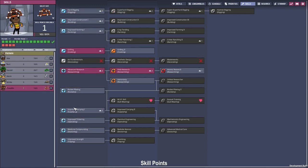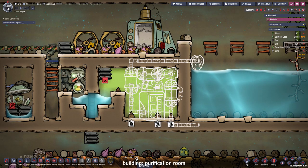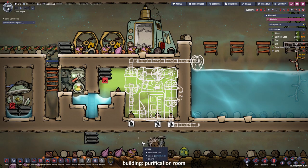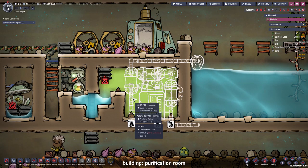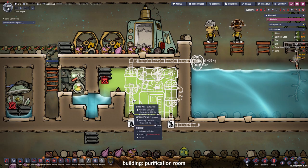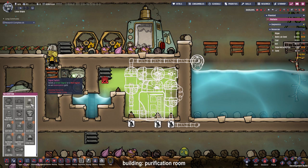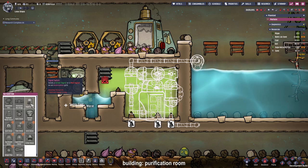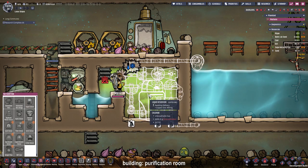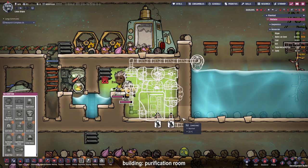I built the rest of our purification room from my short video, but as many of you may have already noticed we need plastic for our germ sensor. So I think I'm just going to hook it up to a signal switch which I'm going to activate manually when all the water is free of germs, so we can put it right back into our water reservoir until we get some plastic.